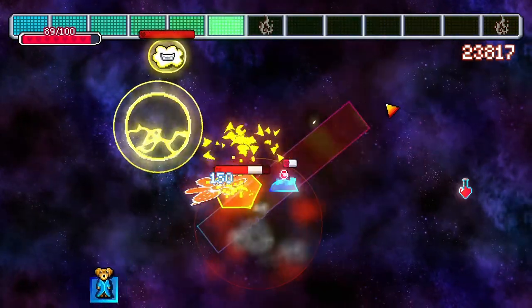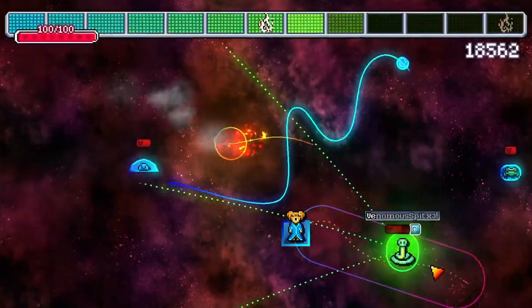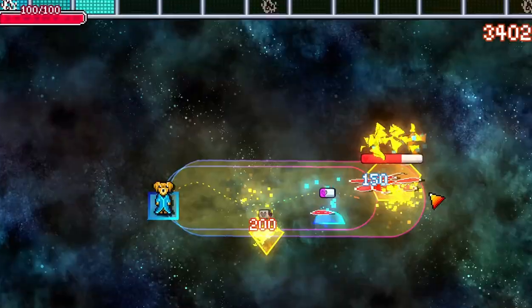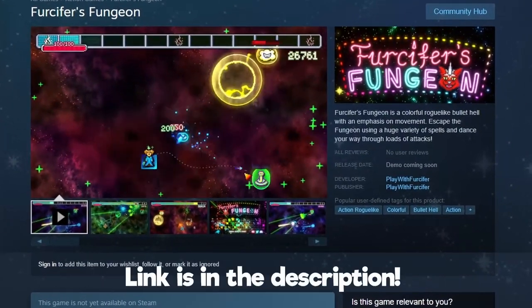This is huge for our game that uses a lot of shaders and particle systems. By the way, our game is called Fursifers Fungeon — it's a colorful action roguelike with spells that go zap zap and boom boom. You should wishlist it. Shameless self-promotion over.